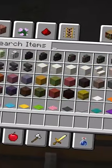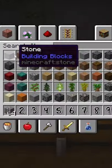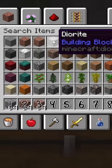If you're trying to get an entire stack from the creative menu, all you have to do is hover over the item you want and click the hotkey for whichever slot you want your stack to be in.